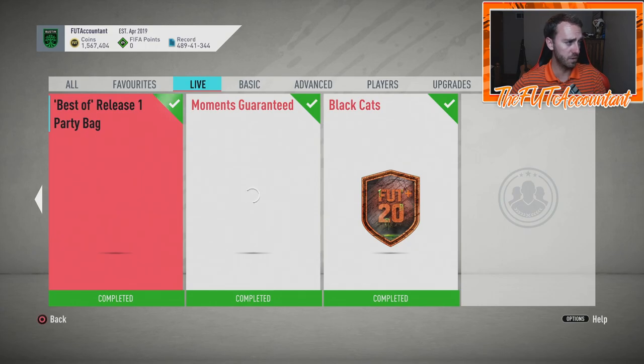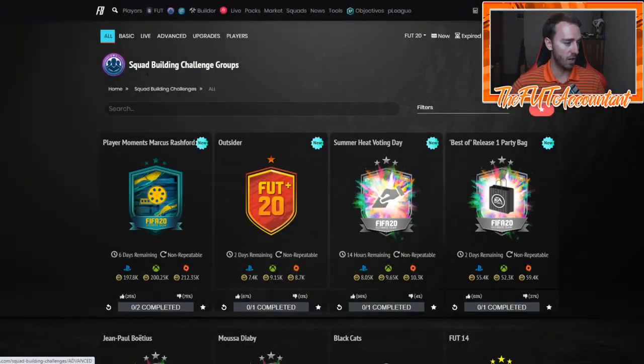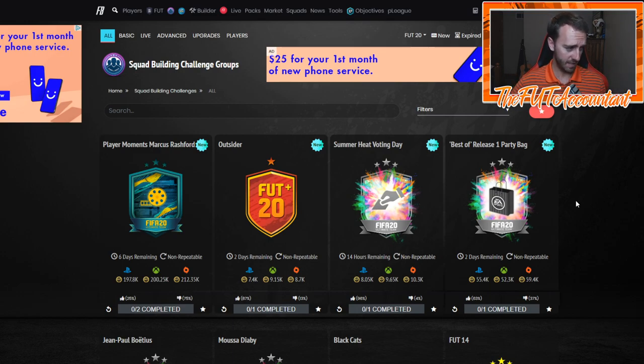According to Futbin, this party bag SBC costs around 50-55k. I have to make a comment — it looks like EA took a clip art Google image of a handbag, put their logo on the side of it, slapped that on top of the Summer Heat design, and that's how they got this SBC. Pretty cheesy design today.